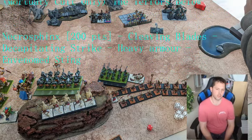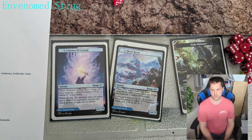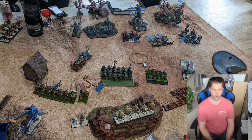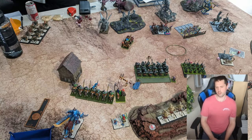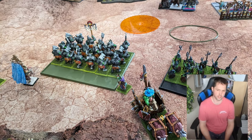The special objective was getting units into the opponent's deployment zone by the end of the game. You got an extra 150 points for core, an extra 100 for special or rare, and an extra 50 points if those units were infantry. Characters, flyers, skirmishers, ambushers, single-model units, scouts, and summoned units didn't count for the extra points.